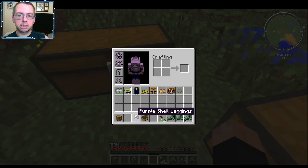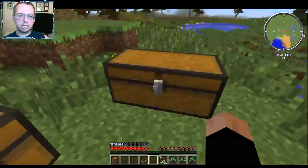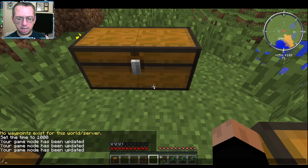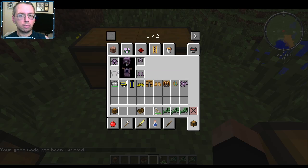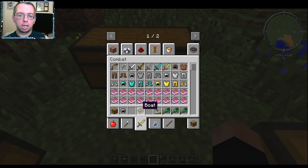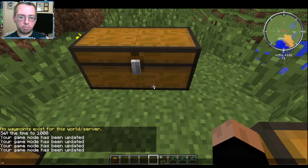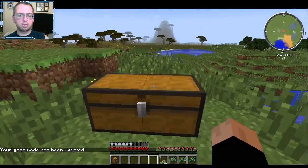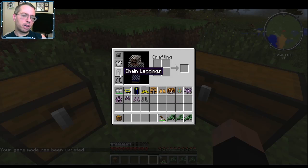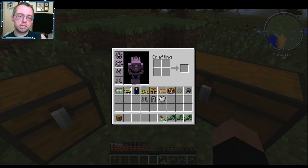This is basically what the shell armor sets look like. For the looks of it, they're probably on par with chain armor. Actually no, they're closer to leather gear. But to be fair, you are talking about something made out of seashells - it still offers at least some amount of protection.